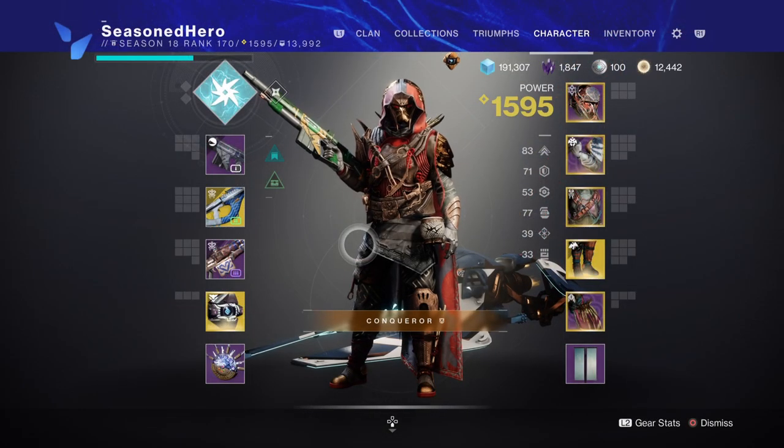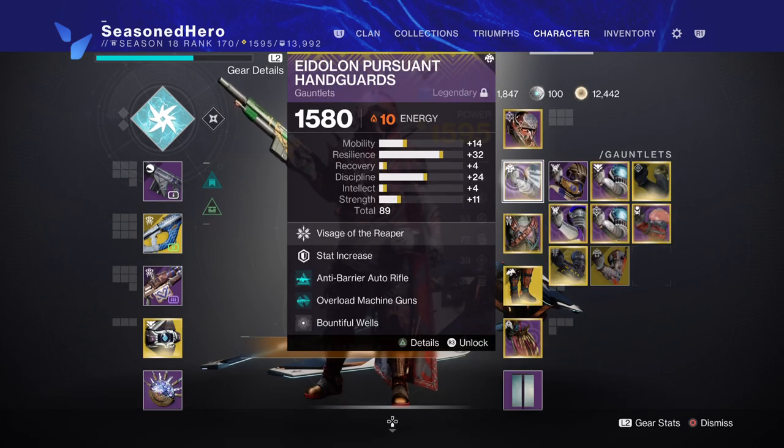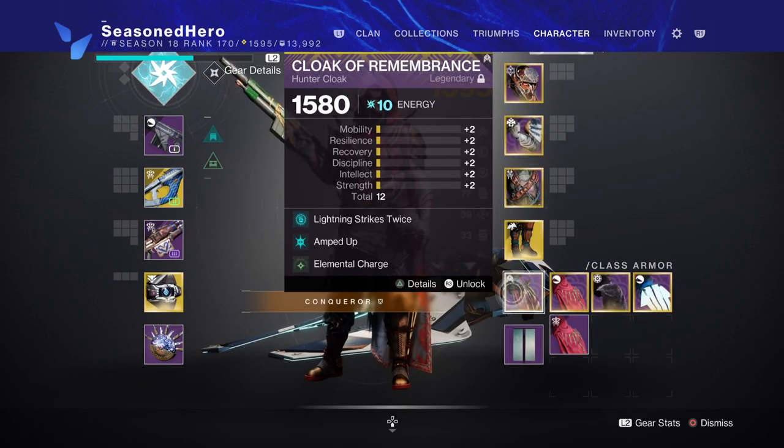Now with the main bases covered, let's look at the mods we're using. For Head: Resilience, Harmonic Siphon, Fusion Rifle Ammo Finder, and Elemental Ordnance. Arms: Resilience and Powerful Well. Chest: Resilience, Thermal Shielding, Concussive Dampener, and Reactive Pulse. Legs: Minor Mobility, Fusion Rifle Scavenger, Invigoration, and Powerful Friends. Cloak: Light and Strength twice, Amped Up, and Elemental Charge.